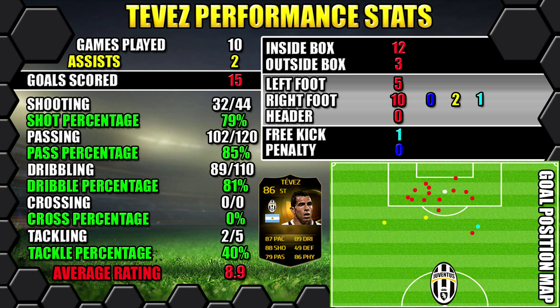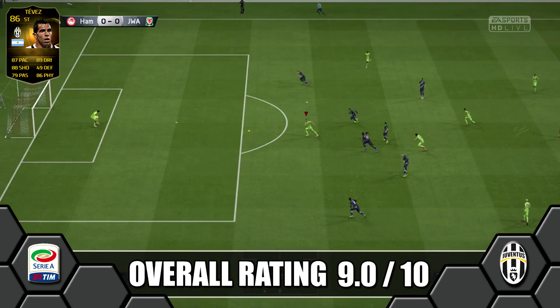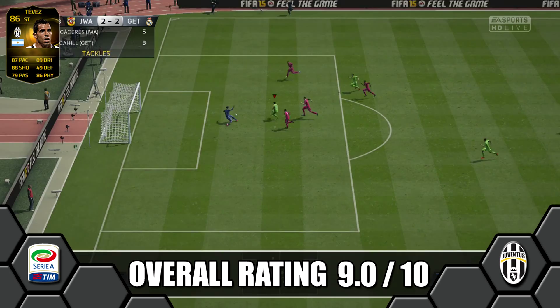Overall, we're going to give Tevez a 9 out of 10 — an amazing player. Great pace with lethal finishing and amazing dribbling. Just a few little niggles with his work rates, but it doesn't really detract from how good a player he actually is. Easily the best striker so far in the Serie A. Highly recommend you go out and get him if you've got the coins and you're making a Serie A team — he's a must buy. He's truly amazing.